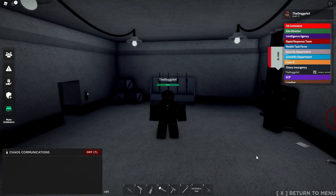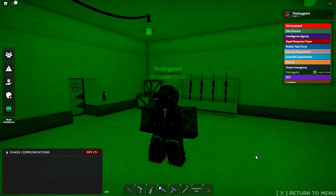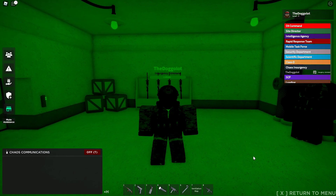Also, at a higher rank, you receive night vision, which can be activated by pressing N. This is pretty useful when you cause a blackout by turning off the generators, or if you're just in the vents.